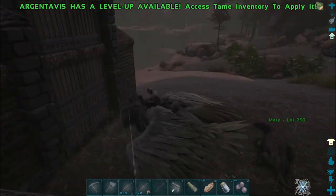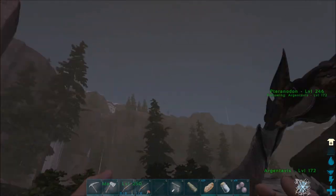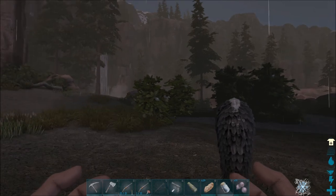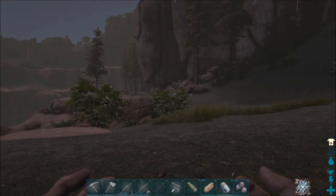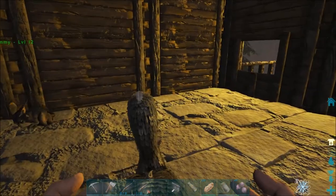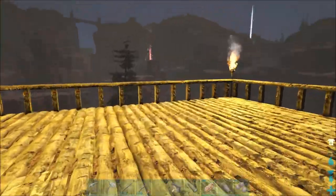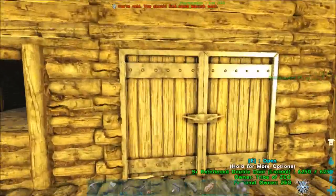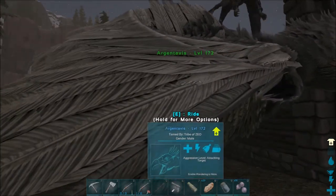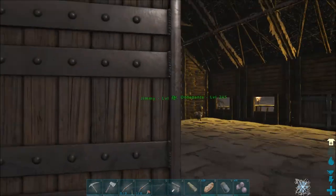We made it back to the house finally! That was a long trip like I said. Those kept knocking us all over the place. Hopefully there's nothing dangerous - there was a carno when I came by here earlier today to drop off the jerboa that I tamed earlier, before the last episode. It's so cold outside. I'm leaving the dino door on for now so I can get dinos inside until I can get a wall or something put up.